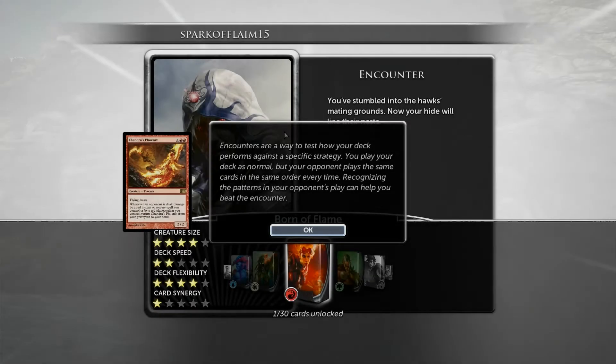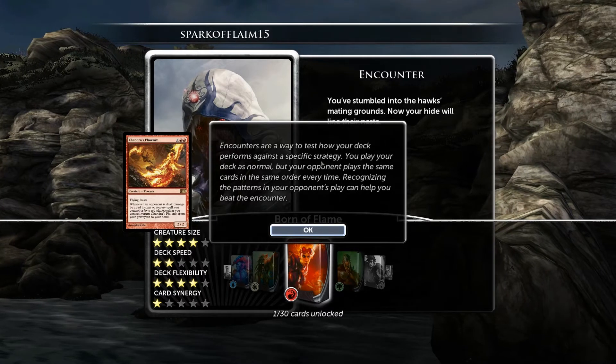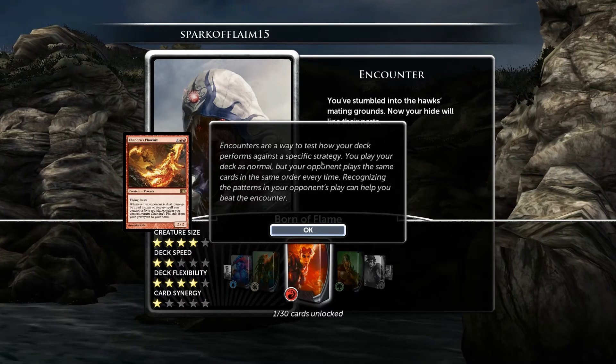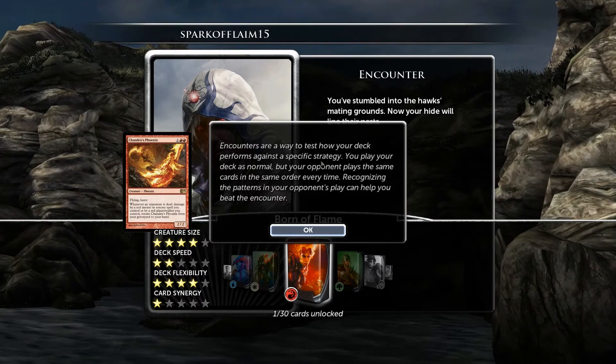Alright guys, so encounter number one. Encounters are the best way to test how your deck performs against specific strategies. You play a deck as normal, but your opponent plays the same cards in the same order every time.